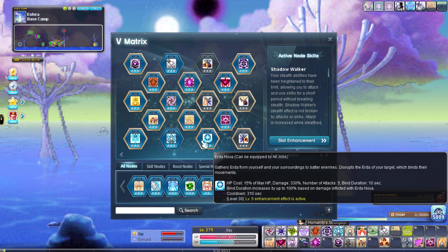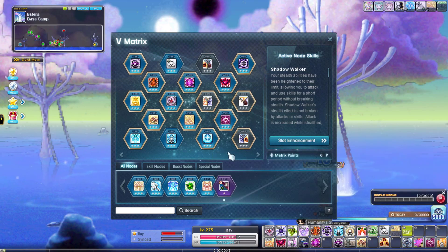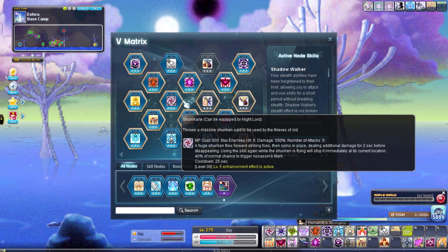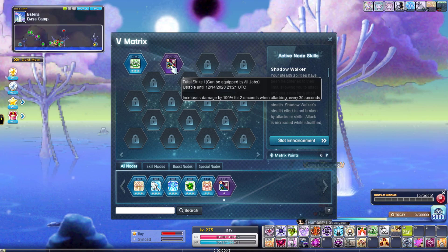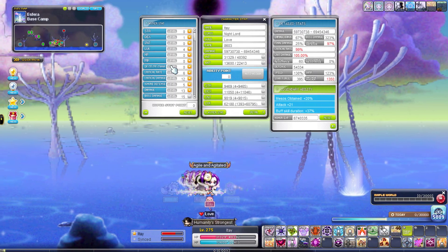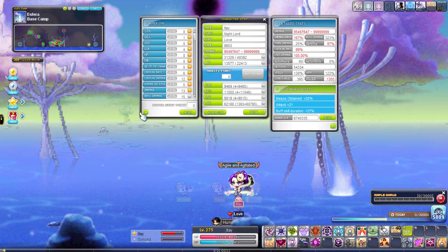I have Bind and Erda Bind. I only take it off when I go to Chaos Gloom — you cannot bind Chaos Gloom — and when I used to go to Black Mage I'd remove it as well. Holy Symbol is pretty awesome, you get more drop rate from bosses. I leave my last spot always for a special node — I've been using the damage node for the longest: 100% damage for 2 seconds, cooldown of 30 seconds. I have 69 million range right now, once I click I cap.